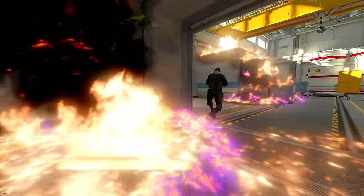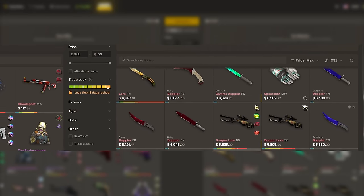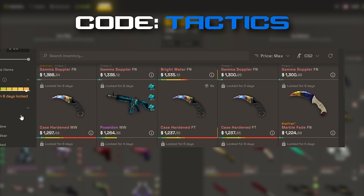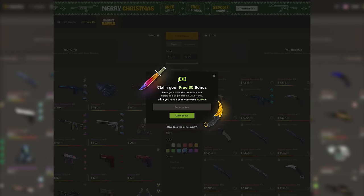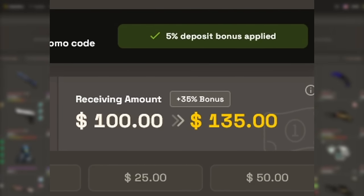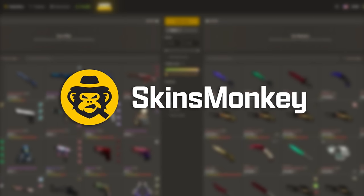But first I want to thank today's sponsor, Skins Monkey. Skins Monkey is an automated CS2 trading site that provides an instant way for you to get new skins. All you have to do is select your old skins that you don't want anymore and pick out some fresh ones to trade for. Right now you can get a free $5 if you use code 'tactics' on the site, and up to a 35% deposit bonus when using my code. Thanks again to Skins Monkey for sponsoring this video — links in the description.